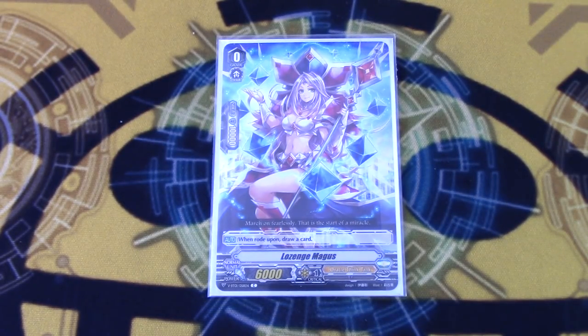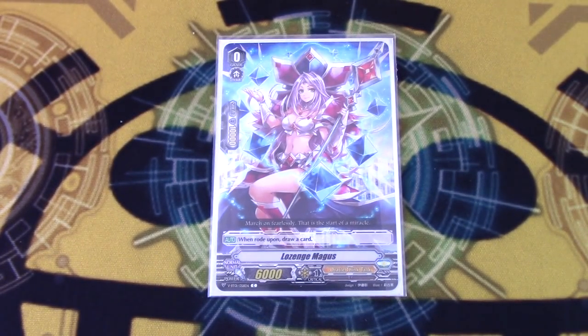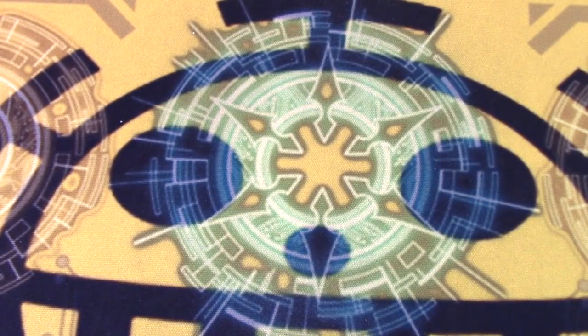Ya boy's here with OTT — technically the second week, but those trial looks don't count. I'm playing OTT because everybody else on this team is playing every other clan, so we did a card split and I have everything. Lozenge Magus is the starter, because it's the only starter available for OTT besides the furry one, and OTT is supposed to be a waifu clan, not a furry one.